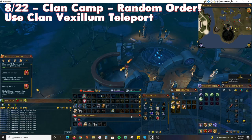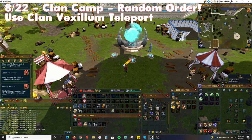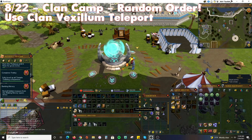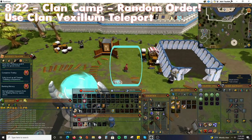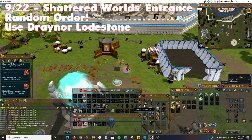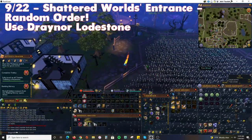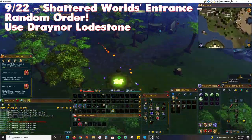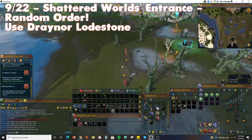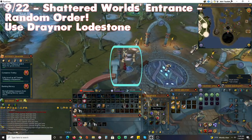If you have one, use a Clan Vexillum to teleport to the Clan Camp south of Falador; if not, use a Falador Teleport and run south through the city. This treasure location is just southeast of the Clan Notice Board. Next, teleport to the Draynor Lodestone and run south towards the Lumbridge Swamp. The key will lead you to a spot near the entrance to the Shattered Worlds mini-game. If you first dig up a zombie head, try digging again to get the treasure.